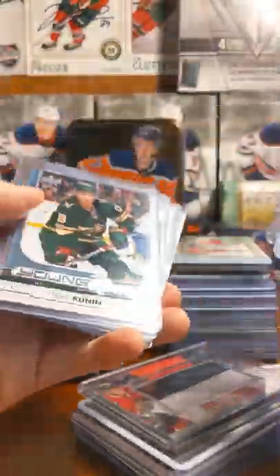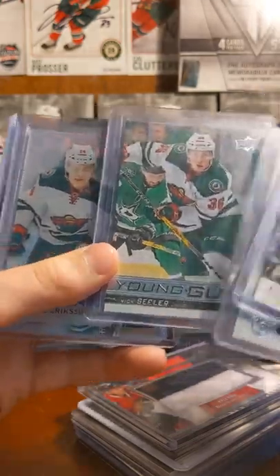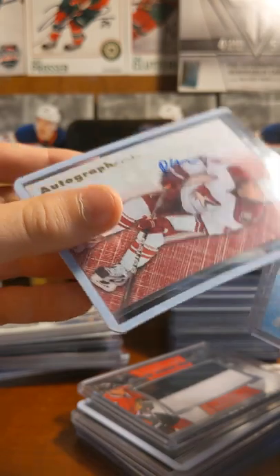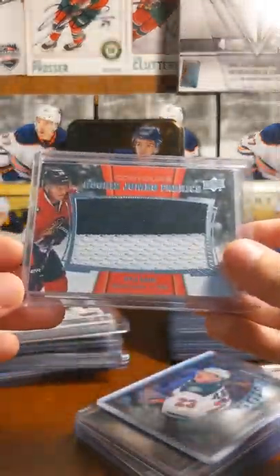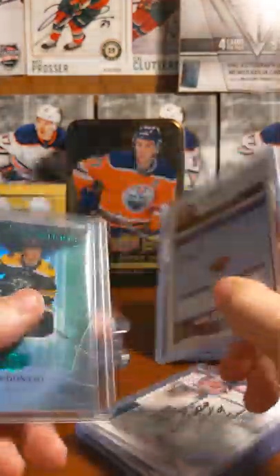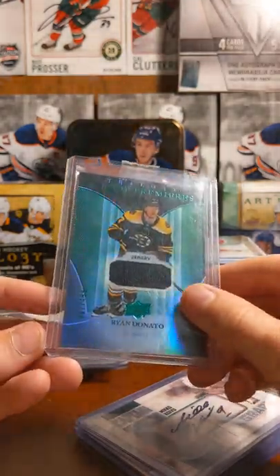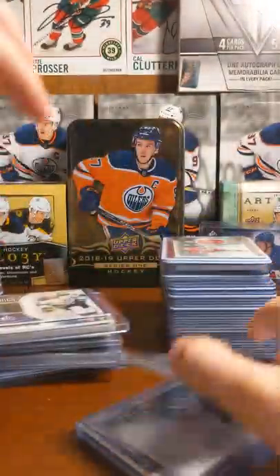Ryan Donato Young Guns. Jordan Greenway Conin, numbered 999. Seeler Young Guns. Joel Eriksson Ek Sub-Zero. And just a Patrick O'Sullivan jersey card. Kyle Bond Rookie Jumbo Fabrics rookie photoshoot card. Gustav Nyquist Black — numbered 99. Ryan Donato Trilogy Rookie Premieres jersey card, numbered 499. This is part of the trade.